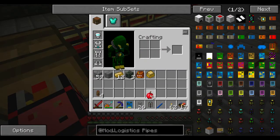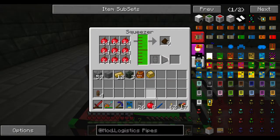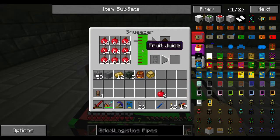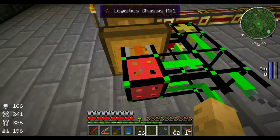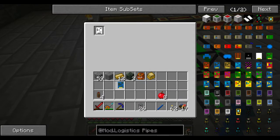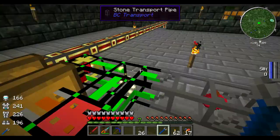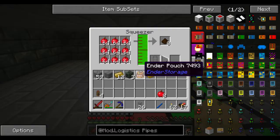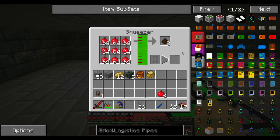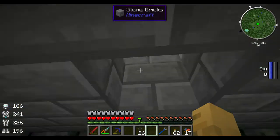We want to put a basic logistics pipe. Looks like our fruit juice is completely filled up. So we have this Mark 1, and we just want to go ahead and put our extractor module in — and it should start pulling out all of the mulch. There it goes. Let's get everything that we need for a tank.